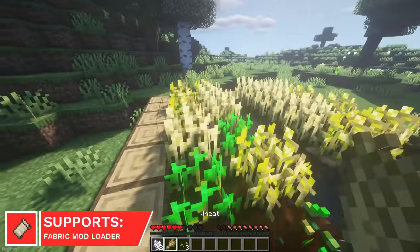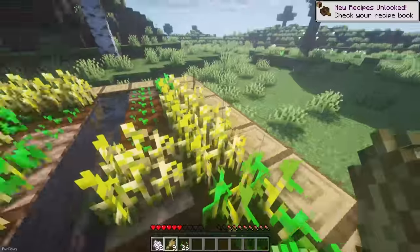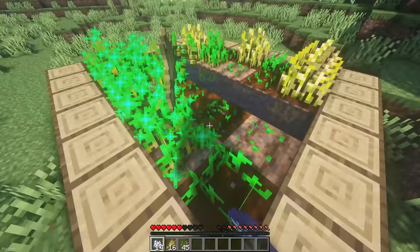Right-click Harvest is a simple fabric mod, which I'd definitely recommend. When a crop is fully grown, you can right-click on it to automatically harvest and replant it, saving you a lot of time and clicks.